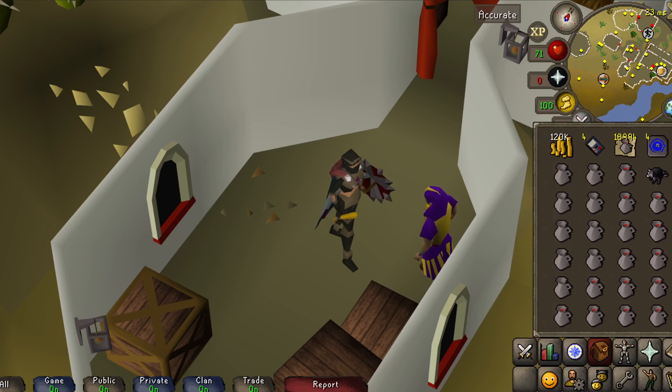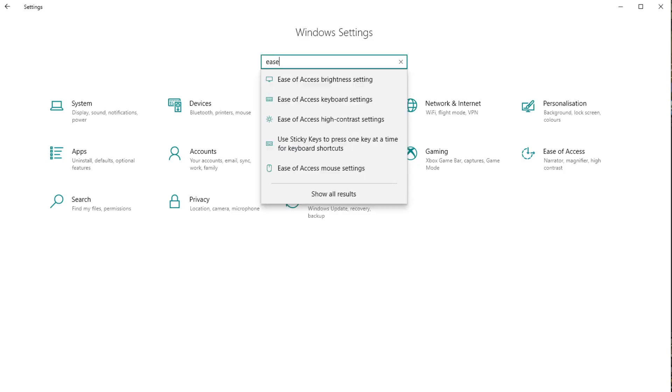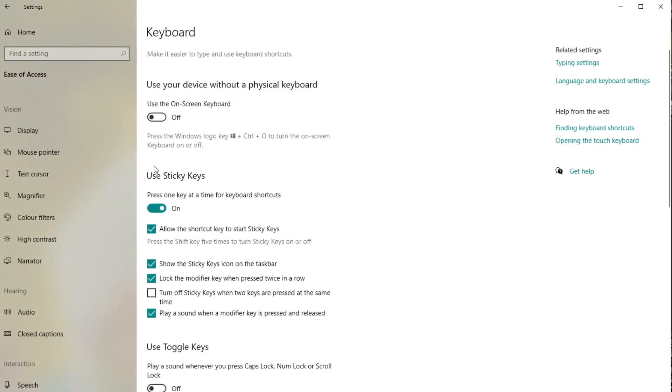What I've been doing is using mouse keys, which I think a lot of people will prefer as it is less click intensive. To do this you'll need a Windows machine and a keyboard that has a numpad. To get started, go to Windows settings, head over to ease of access keyboard settings, and turn on sticky keys. Tick the box that locks the modifier key when pressed twice in a row.